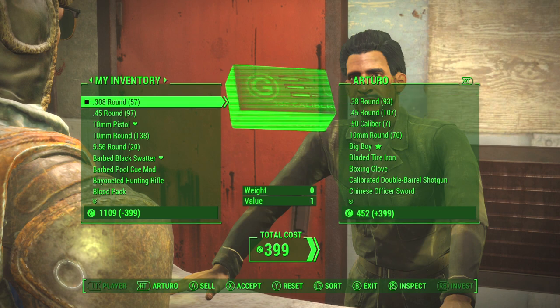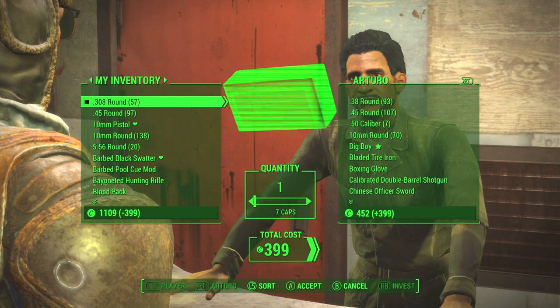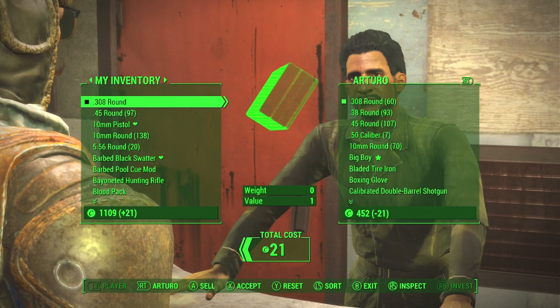Now they've moved over to your inventory. Select it and send back just one single round. After that, select all the rounds and send them all back. You'll see it still says you have one 308 round.